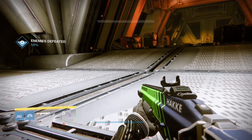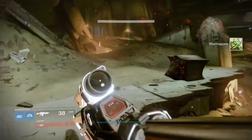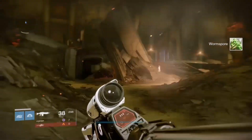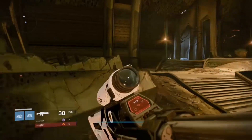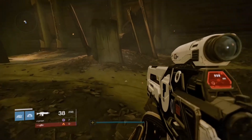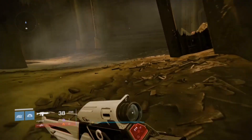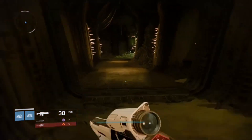You can follow the video and try to do the same thing — just kill enemies around this area and see if you can get it to drop for you. If you do, I'll show you how to get back to the box. I do want to note: I don't know for sure if this is the definitive way to get this thing to drop, or if you can get it in different areas.